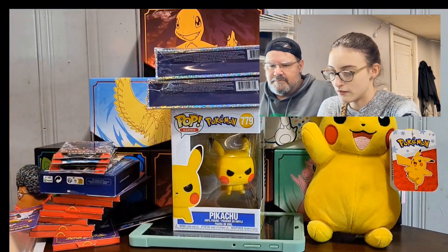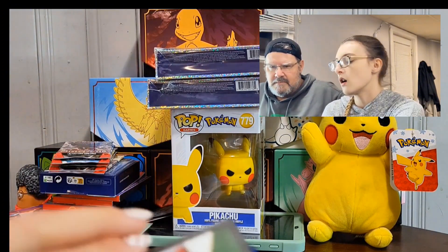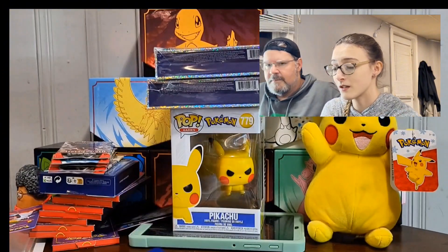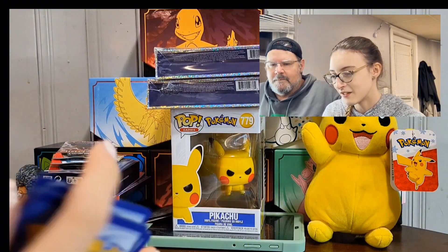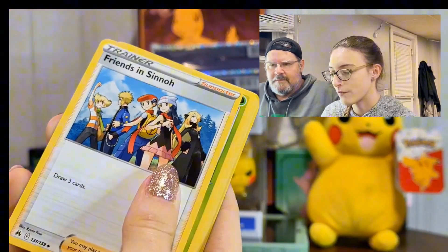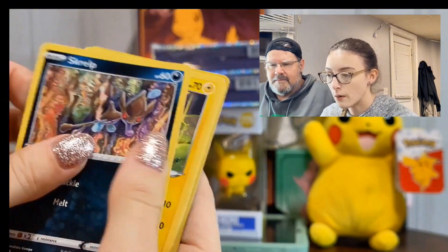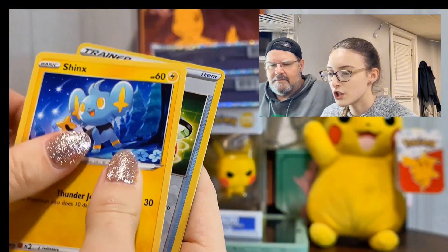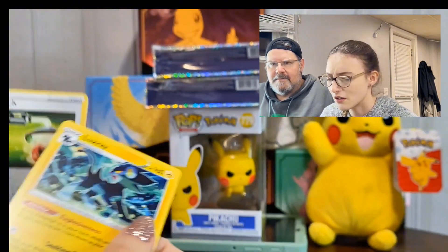I got my third pack of Crown Zenith. Whip that out — I have a code card, which I was originally holding upside down. We got electric energy, Froslass, Gloom, Grubbin, Scrafty, Helioptile, Willow, Shinx, energy switch reverse, and my rare is a Luxray non-hollow.